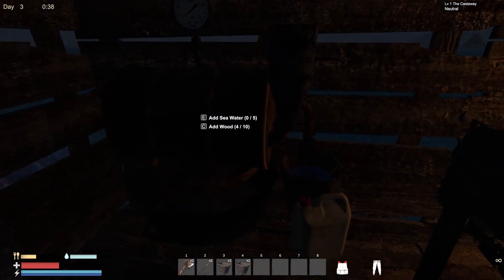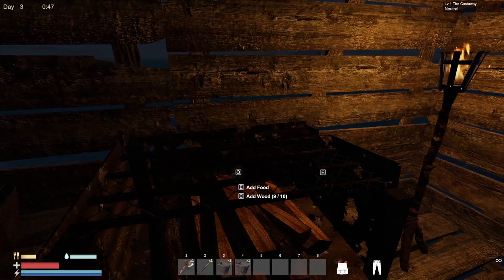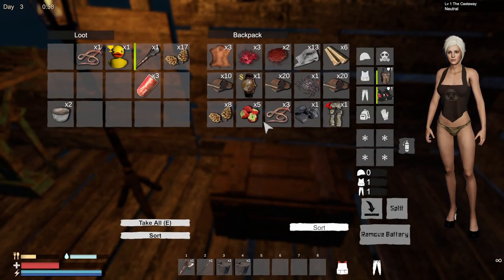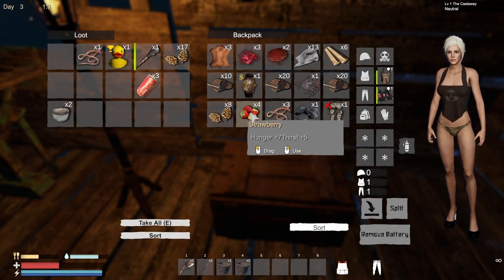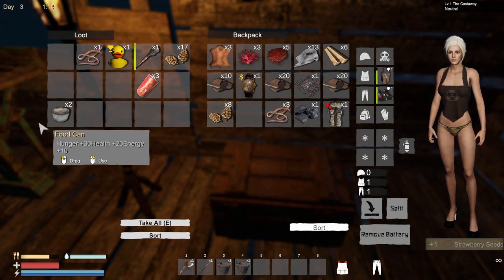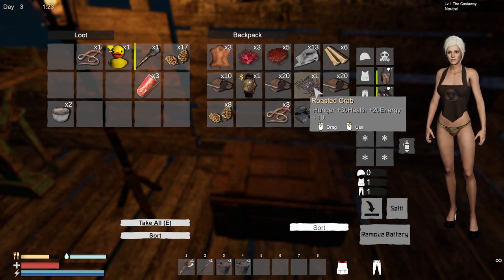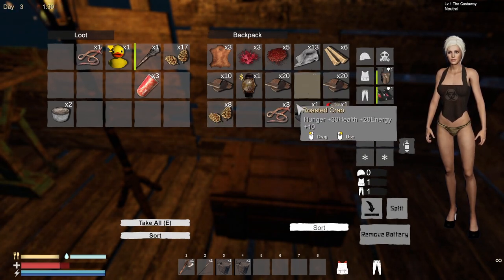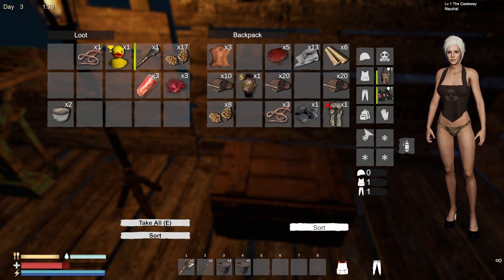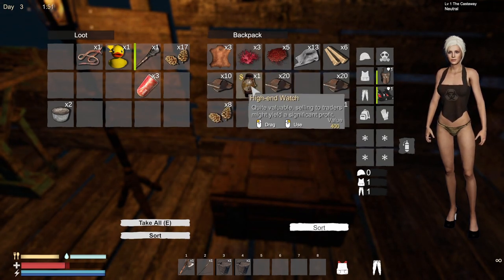We've got some light in here, we've got some food and drink. I should have some food. Oh, we have some strawberries here. Delete those up. And we can use these to set a bird trap, I think. Oh here, roasted crab. And let's see, three of those I can make. That's in the backpack, okay. I want to leave that stuff in the backpack.